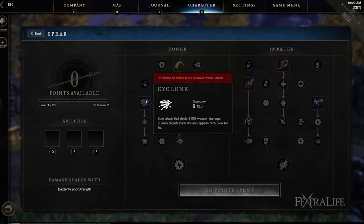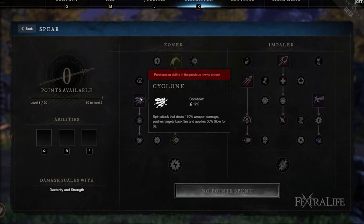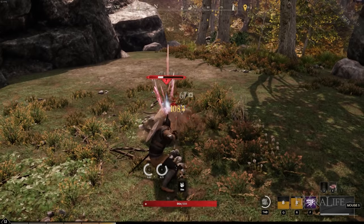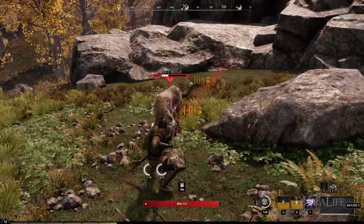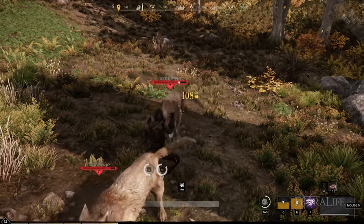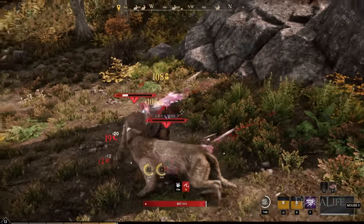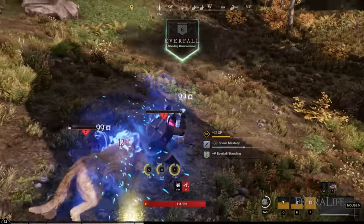Talking about Cyclone first: this ability hits everything around you in a 360-degree arc, pushes enemies back, and slows everything. It's really good in any scenario where you're completely surrounded. PvP particularly comes to mind — being able to slow enemies for three seconds means that if they get close, you hit them with Cyclone and they're not going to be able to get away from your team very easily, and your teammates should be able to finish them off.